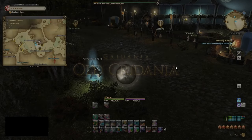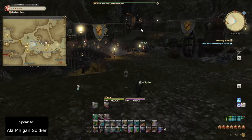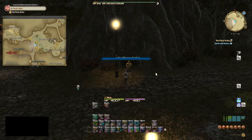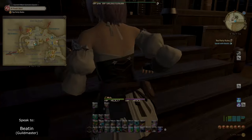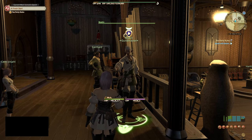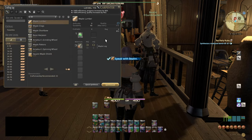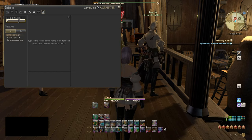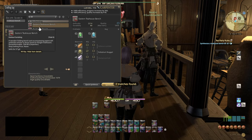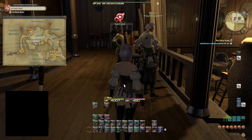Head due west across the little bridge and speak to the Alamegan soldier. After another quick dialogue, head back to the Carpenters Guild and speak to Beaten the Guildmaster. After a quick dialogue, we'll need to craft a high quality tea house bench — if you fail to HQ it, speak to Semagenali for new materials.